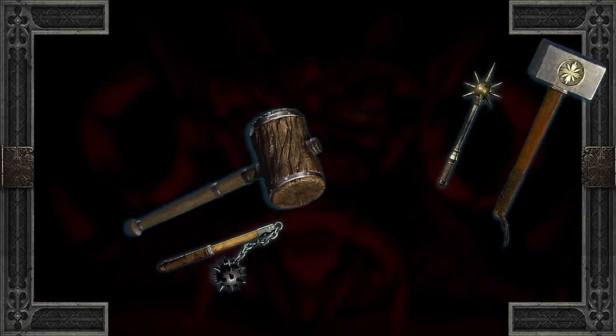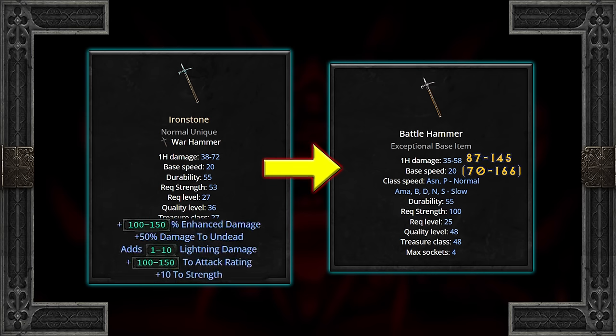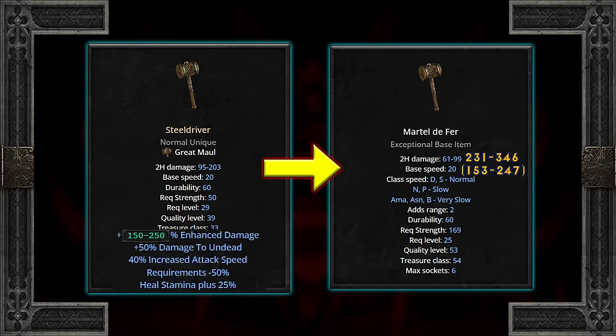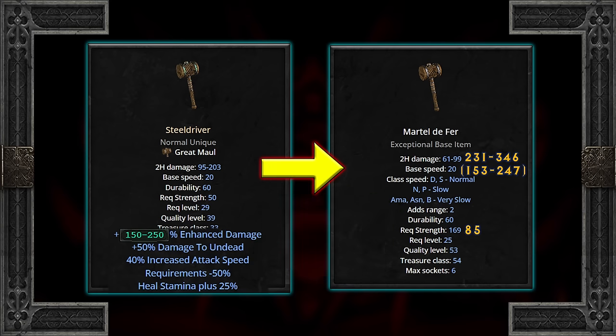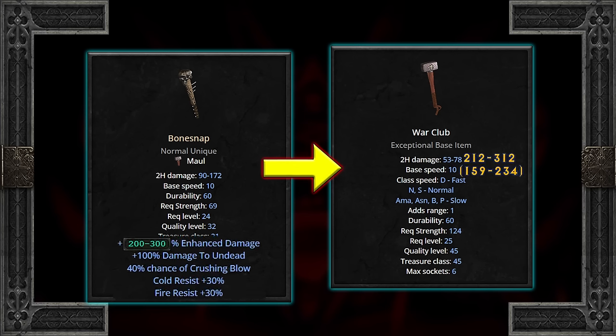And in wrapping up the melees, we have the blunt force traumatizers. Ironstone Warhammer gets a crazy damage boost with plus 10 strength and added attack rating, but its swing rate is quite slow, so you better have some added attack speed to counter. On the exact opposite side, we have Steel Driver Great Maul — its DPS is laughably insane, but doesn't get much more than that. However, the minus 50% requirements means its required strength will only be 85. This is a total sleeper right here. And we'll end the melees with the best: Bone Snap Maul. If there's ever a normal melee to upgrade, this is it. Outside of Steel Driver, the 300% enhanced damage is the highest by a country mile, adding another 100% damage to undead, 30 fire and cold res, with the main attraction being the 40% crushing blow. This thing absolutely wrecks, and if you have added attack speed, it wrecks even more.